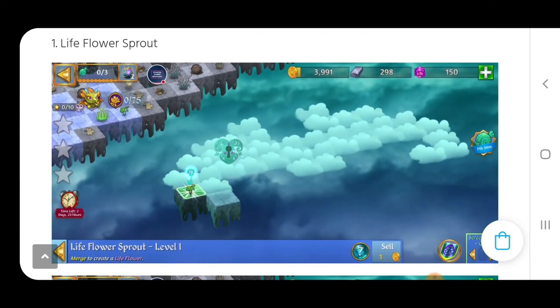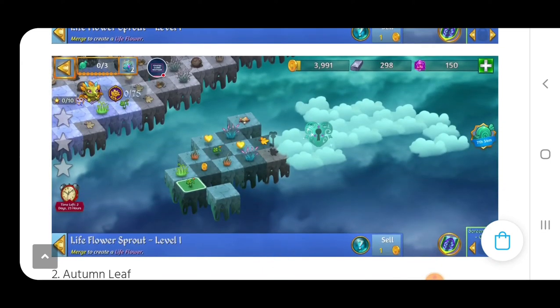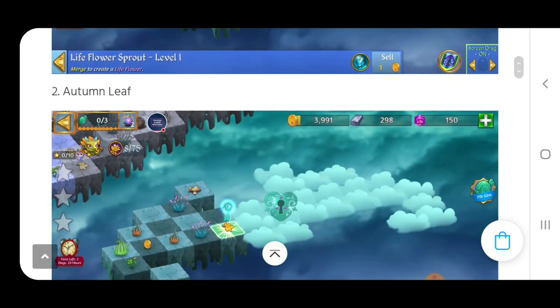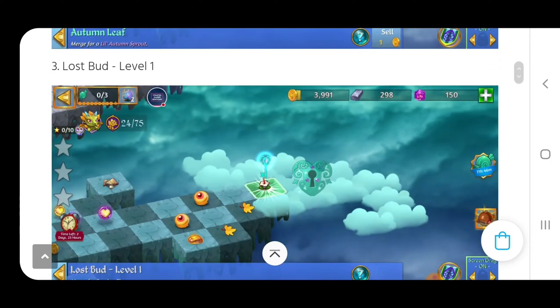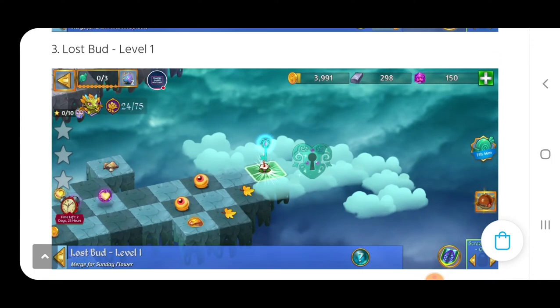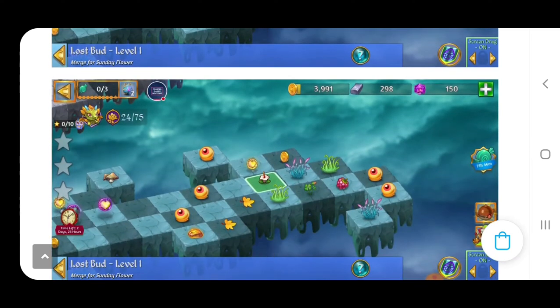When it comes to the mystic clouds, the first mystic cloud we unlocked was with the life flower sprout, which is relatively easy in the beginning, and that opened up a little bit of land. The mystic cloud after that required the autumn leaf, and then that led to the third mystic cloud. After the autumn leaf, we needed the level one lost bud of the forgotten flowers, which revealed some more land with a couple more items.